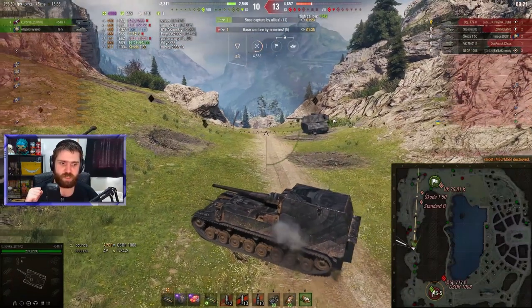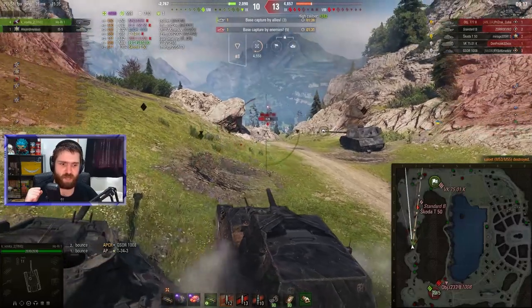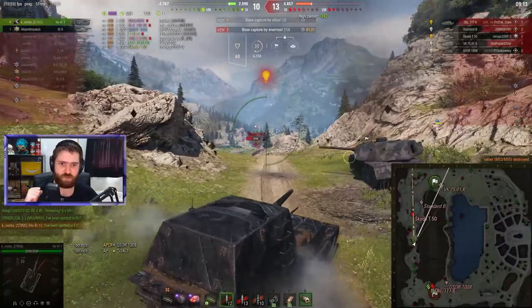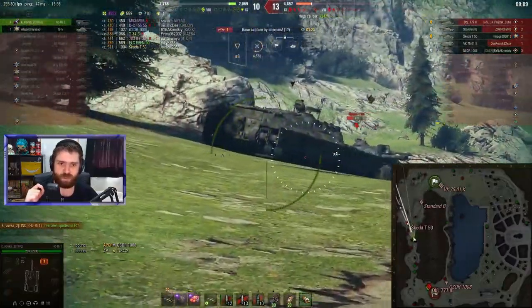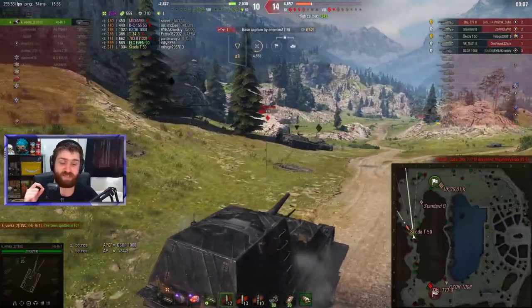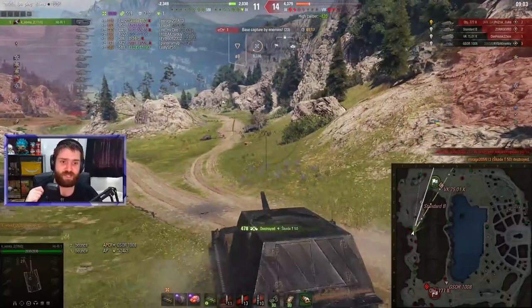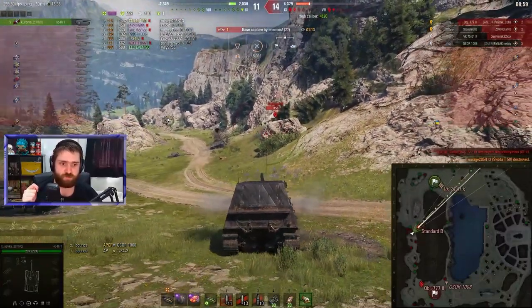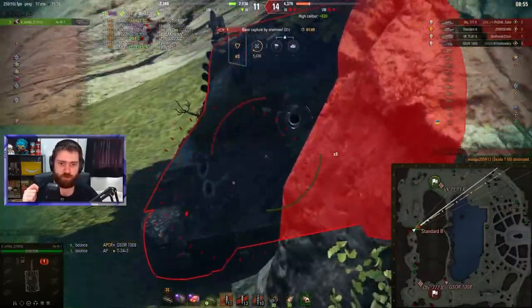Getting the Pascucci's medal over here. But now it is a 2v5 — IS-5 with Vovka against 5 of the enemy team. The Škoda T50 is pushing forward — he's a one-shot, hopefully. No low-rolls please. And the IS-5 falls, so it is a 1v5. The Škoda T50 gets shut down immediately. Tree falling towards our right down against the Standard B going forwards. Five kills, 5,000 damage, 1v4 now.